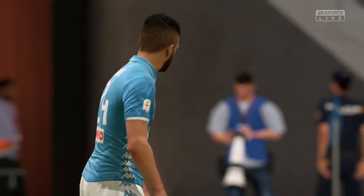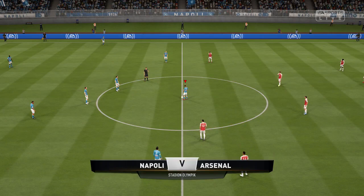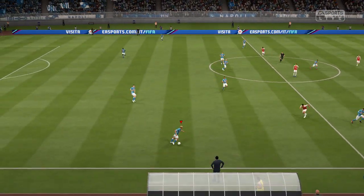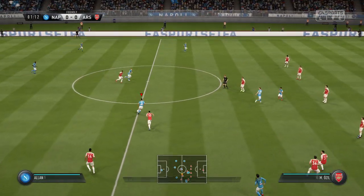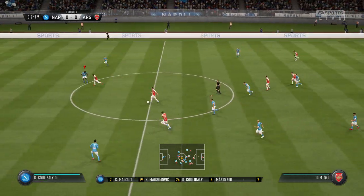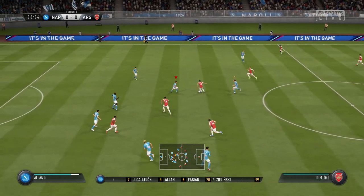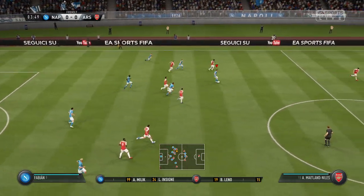And today it's Napoli against Arsenal, and the ball is rolling to start the first half. It's Napoli's line-up: two banks of four, 4-4-2. How it always used to be — don't see it quite so often these days, but that's a classic formation and really capable of causing problems here today.